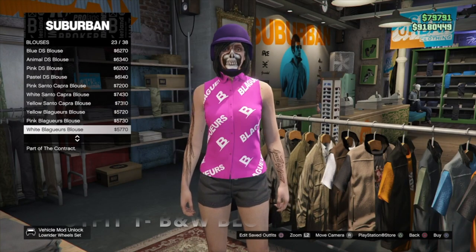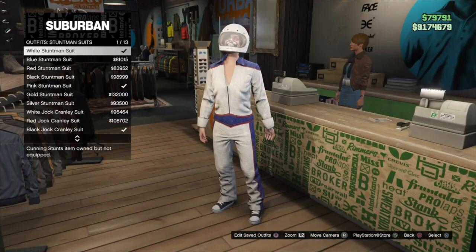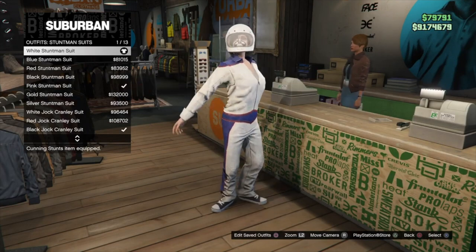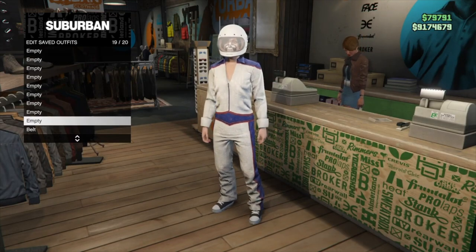For the first outfit, make sure that you own the white Blaggers blouse. Now go and put on the stuntman suit with the black and white converse shoes. Once you have this on, go ahead and save it on any slot.